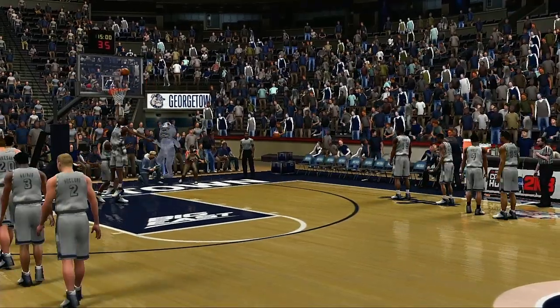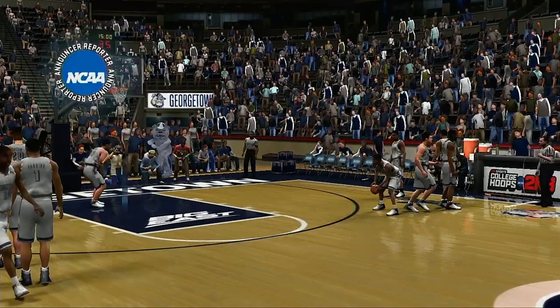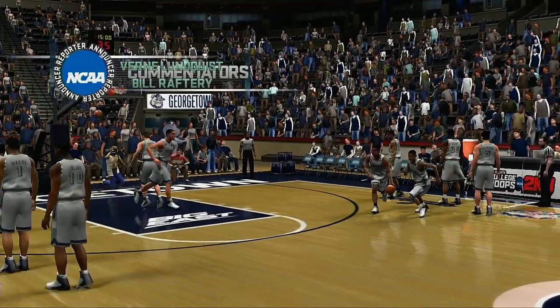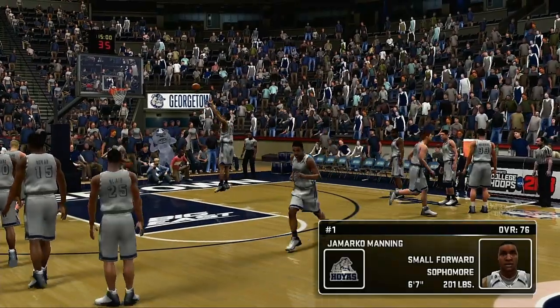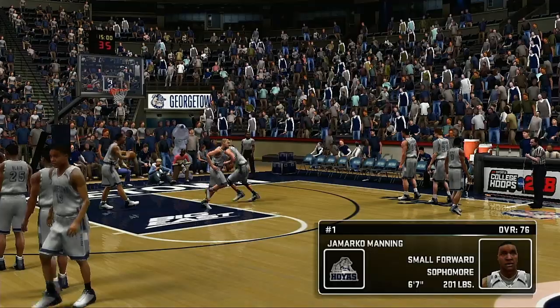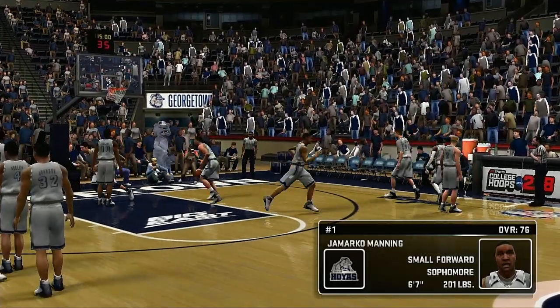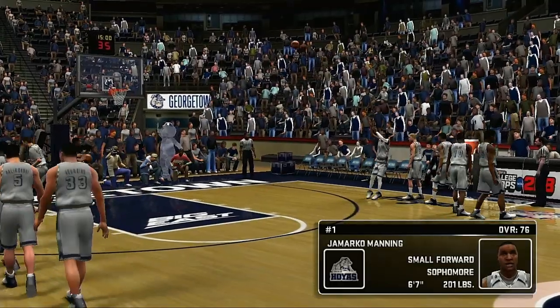We're here at the Verizon Center in Washington DC. I'm Vern Lundqvist here with Bill Rathaway and Tracy Wilson. It's a terrific matchup at the small forward position. Manny is undoubtedly one of the best small forwards in the nation. He's quite a shot blocker for a small forward and that just adds to his versatility. It's just one of those things he can do to help you win.